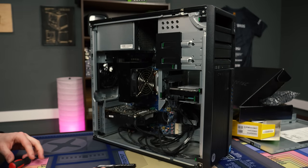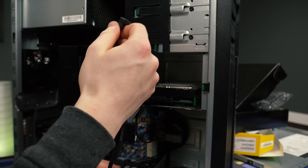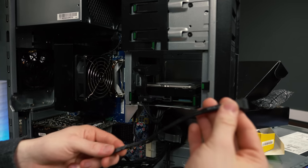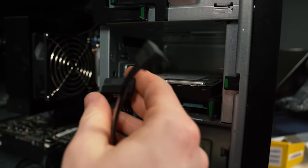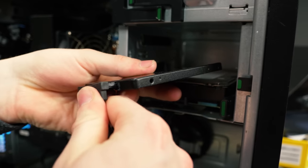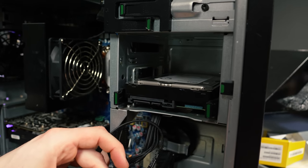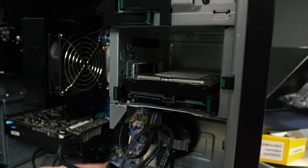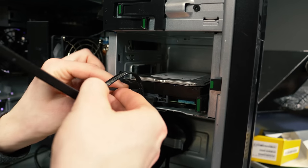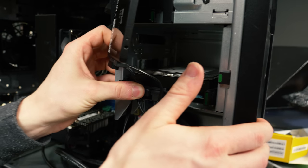We're going to get this SSD plugged in. I'm going to steal the SATA cable from the hard drive because it's plugged into SATA 0. We're going to take the power and the data cable and get those plugged in. We'll also make sure the hard drive gets plugged into SATA 1, so it should be fine. And then we need another power cable — look at how convenient they make this for us. Super easy, and boom.